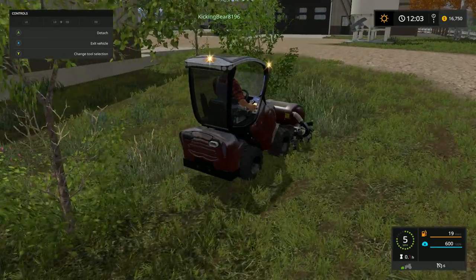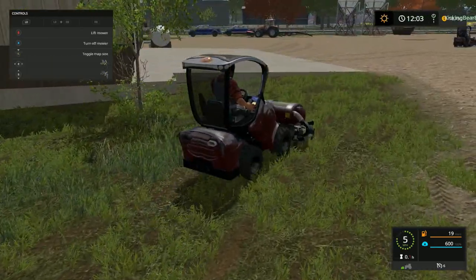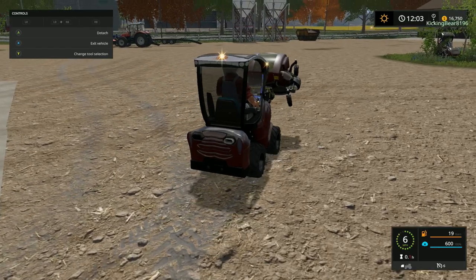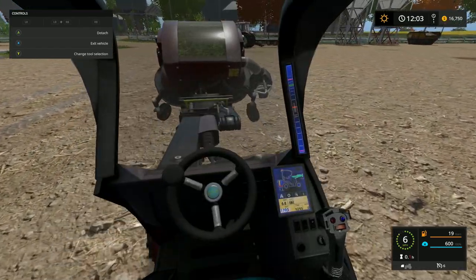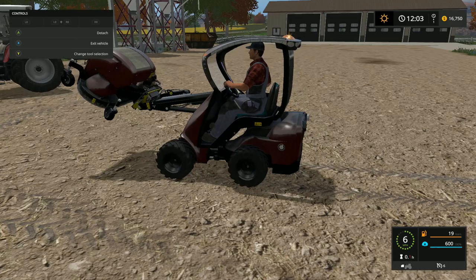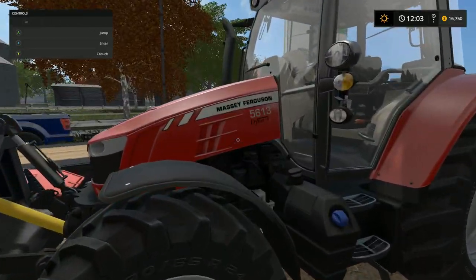It's time to switch over to the Massey Ferguson. We'll come over here, lift up the mower, and turn it off. You can lift it up this way too — very cool, it's like a mini telehandler. Actually, this is classified as a skid steer, but I really do like it a lot. Now it's time to have some fun in the Massey Ferguson.